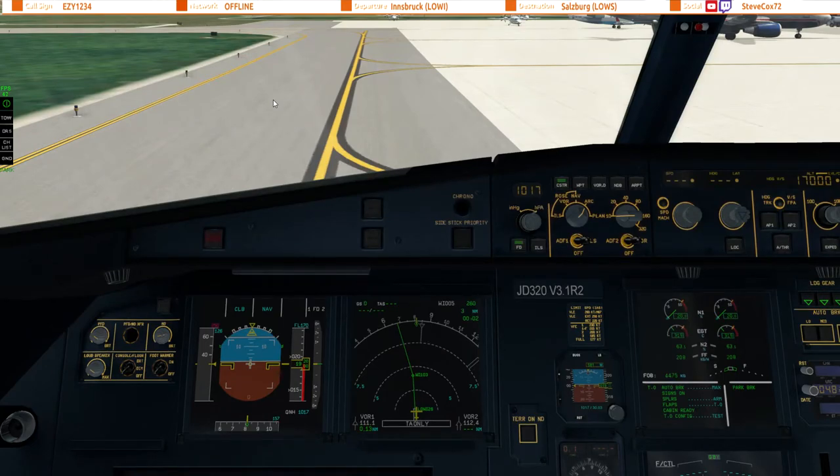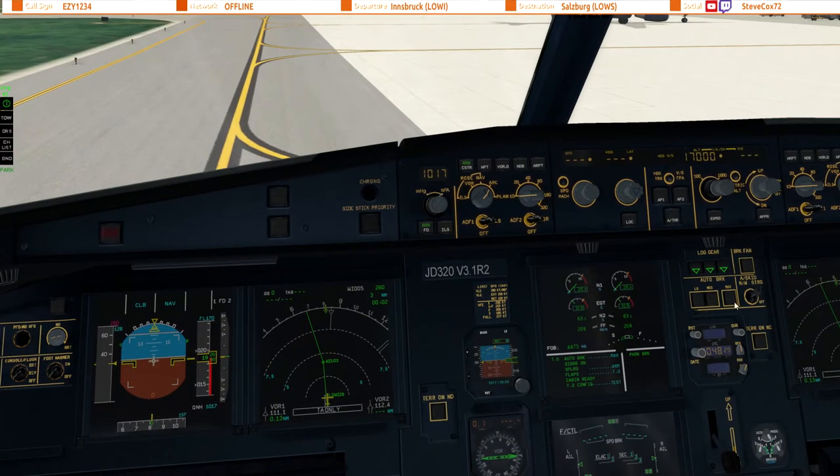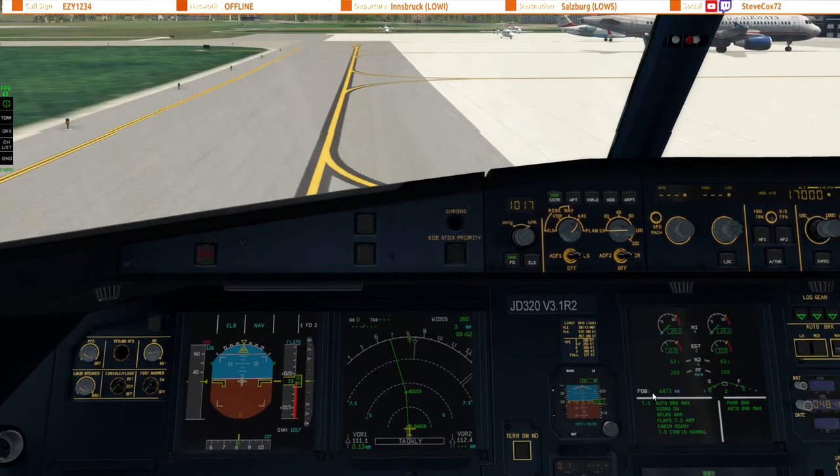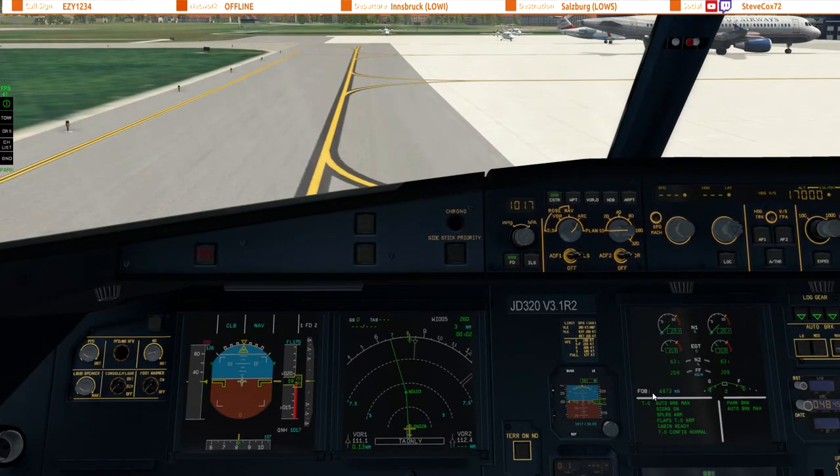So we've got a few actions to look at on the upper ECAM — reset the takeoff autobrake to MAX, and we also need to set the flaps to 2. Now we've got a normal takeoff config confirmed. Put the taxi light on and release the brake so we taxi to hold short on the runway.